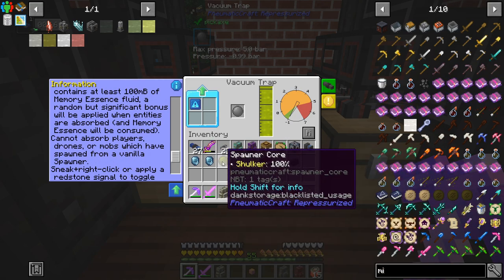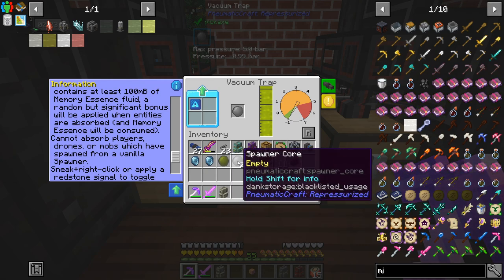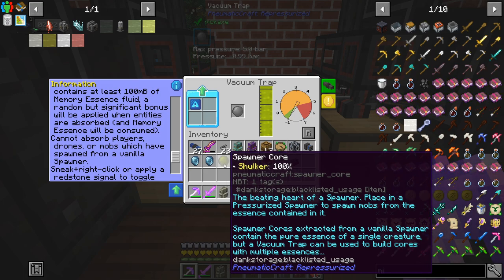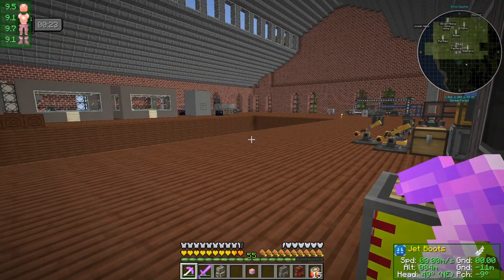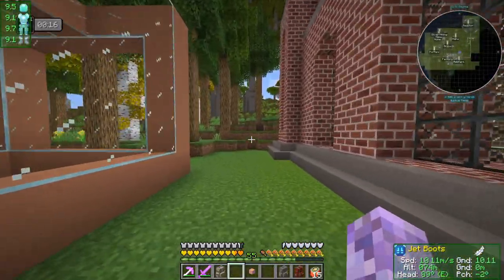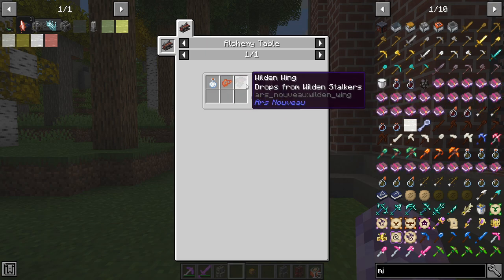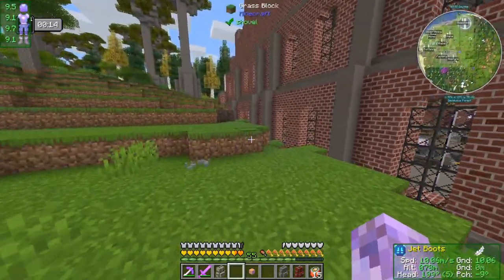I'm not sure what they mean by a bonus - like this is shulker 100% and as it spawns shulkers it goes down: 99%, 98%, until you potentially get down to an empty one. A vacuum trap can be used to build cores with multiple essences - I didn't realize that was a thing. So by the sound of this we could have a spawner that spawns multiple types of mobs, which is pretty cool. Let's start with a tarantula hawk - once we get that we'll get a whole bunch of tarantula hawk wings for making air regents. We might want to find a wilden and add him to the mob spawner as well.